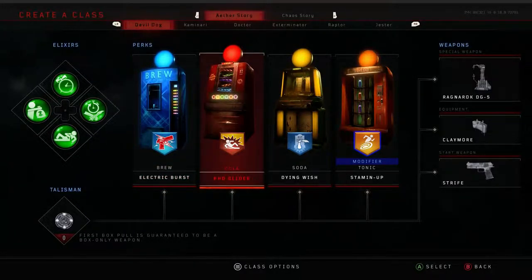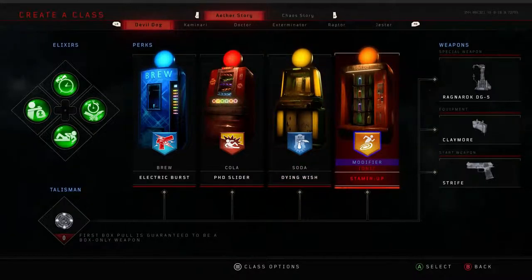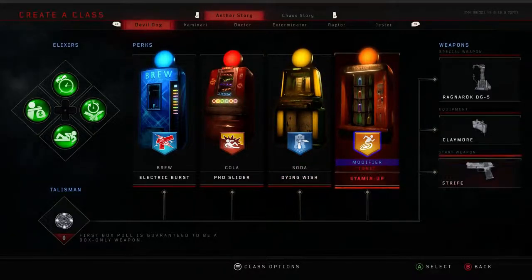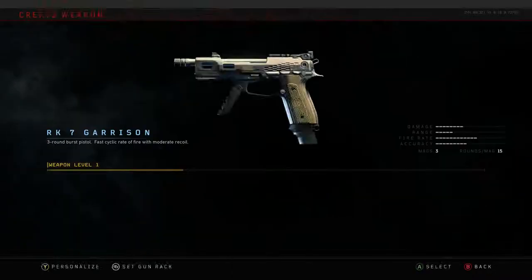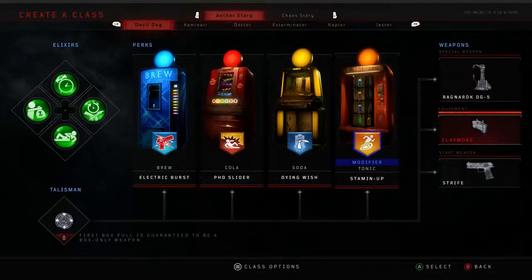There's actually a reason why I run these in these specific orders. The reason I have Electric Burst first — which is different from a lot of other people — is because I find myself reloading a lot in the early rounds, and especially when playing Blood of the Dead or Classified I find it a lot easier, particularly on Blood of the Dead when you're running up that little walkway, to use Electric Cherry just for that extra backup.